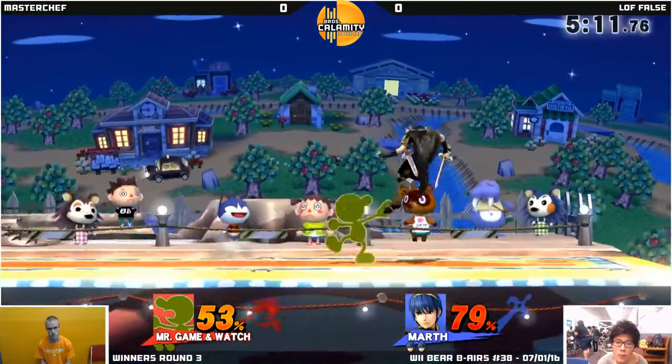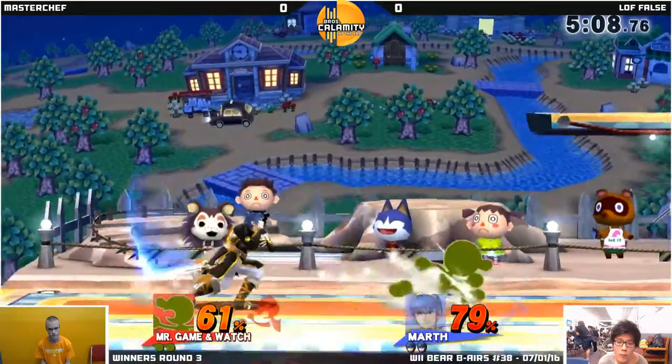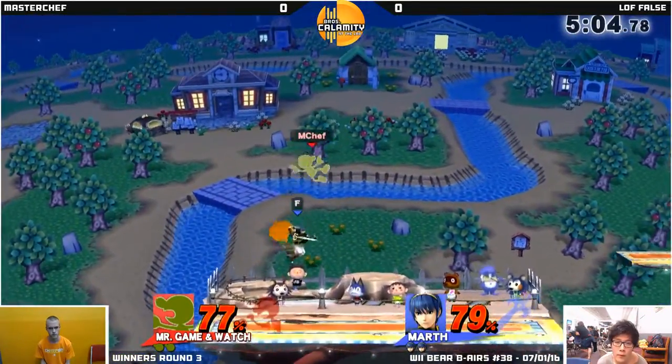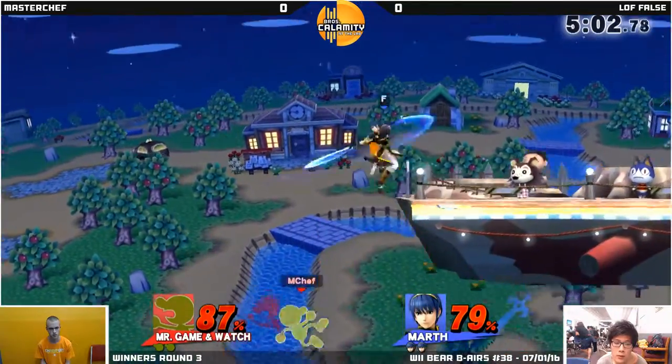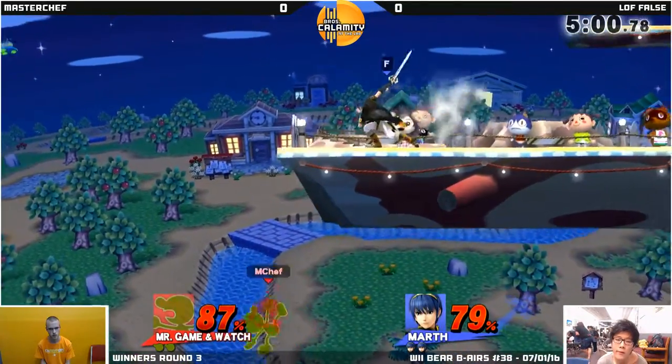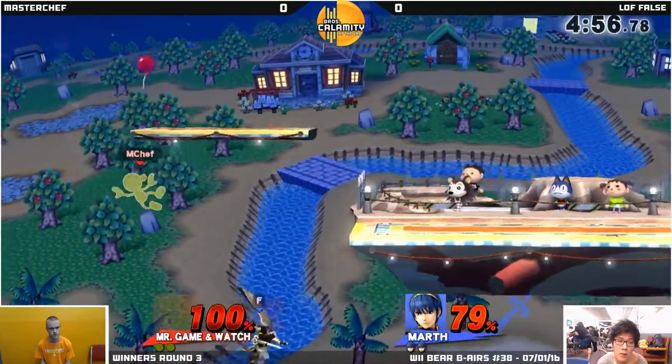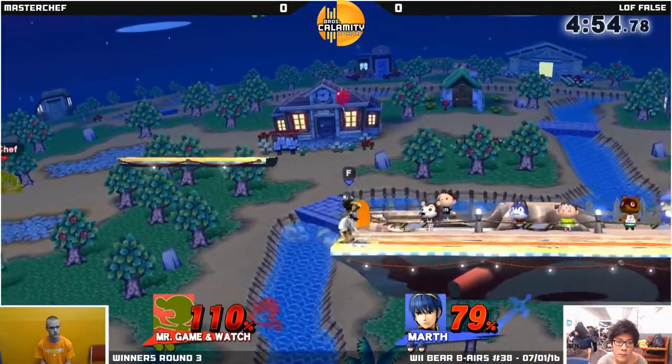Doing a really good job of using back air — that's like your main spacing tool for Game of Watch. Good dancing blade. Your Game of Watch is super light and floating. Up B, good snap too. False didn't get the latch on that time — he just had to throw out an F-smash there because he knew he'd re-grab the ledge.